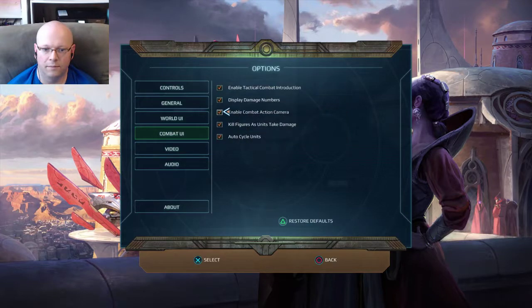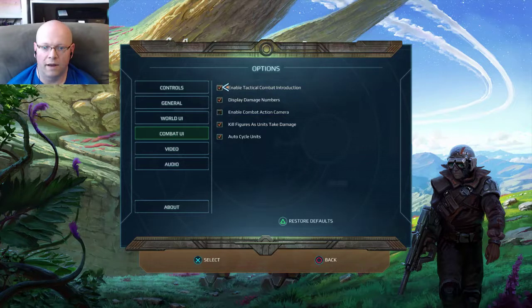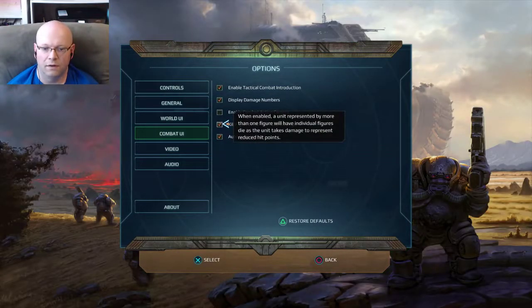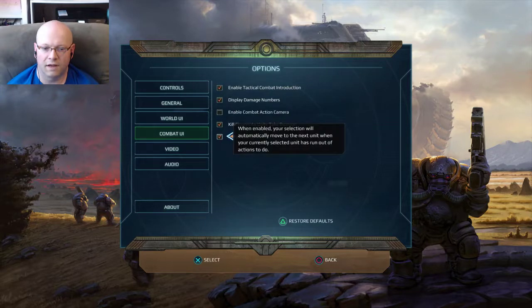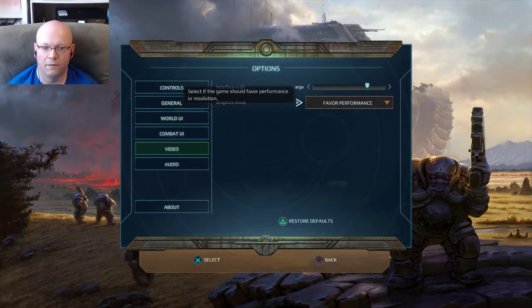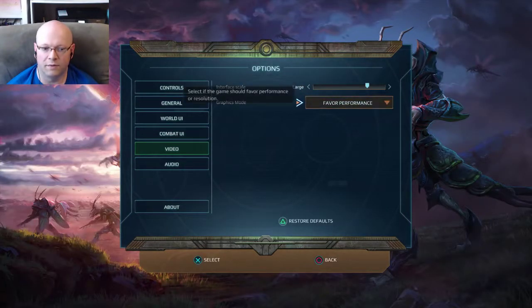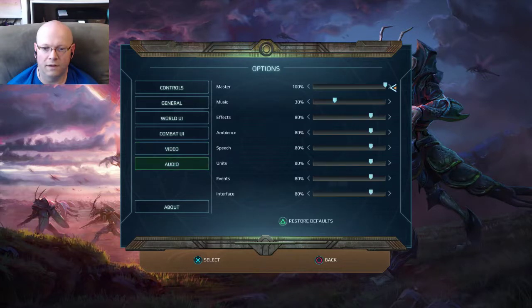Combat UI — enable tactical combat introduction, display damage numbers, kill figures as units take damage, auto cycle units. Video — interface scale, favor performance or resolution; I did performance. And then audio — I turned down the music. These are all the sounds that you can control.